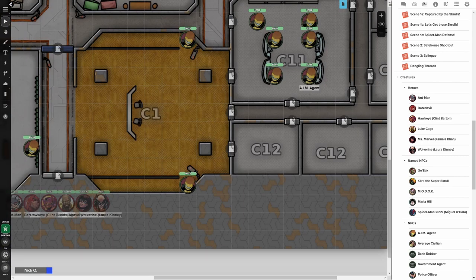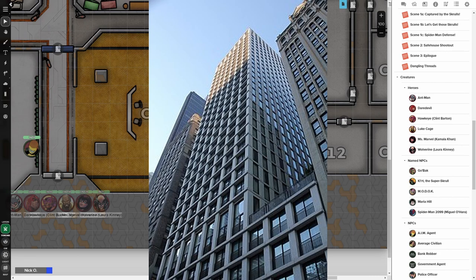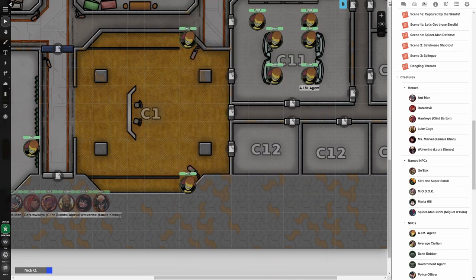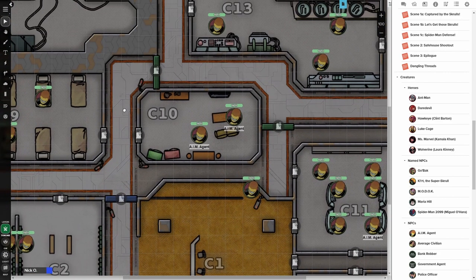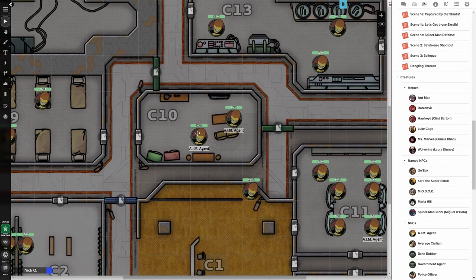The AIM Lab is actually a hidden floor of the Bryant Tower building in New York, so heroes need to find a way to get up to this hidden floor. There are a couple of ways to do that — there's a way through the elevator, but more stealthy heroes like Ant-Man or Ms. Marvel can navigate through air ducts and garbage chutes to sneak in. The heroes need to navigate through the floor, finding key cards for the blue and green doors that block their way, and deal with AIM agents as they go.